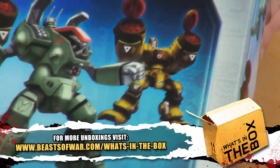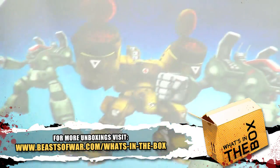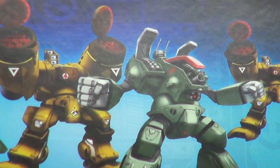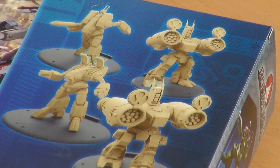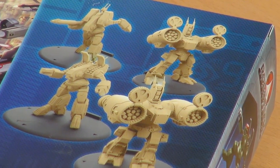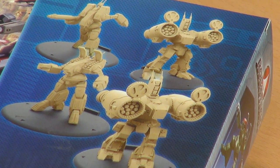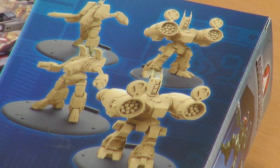Let's have a look at these painted guys on camera. These are really cool. Is it four options we have in the box or two options? It's two options — there are two different units in there. The Phalanx is an artillery support unit, basically a big missile unit. And the other one is supposed to be like an all-around infantry combat mech.